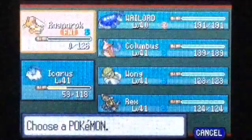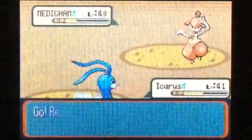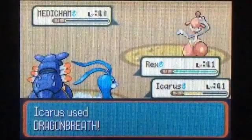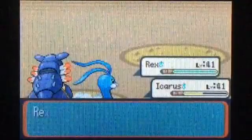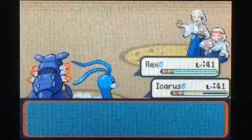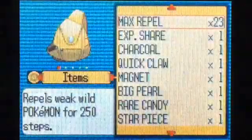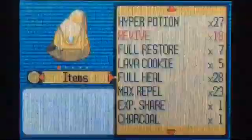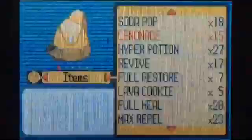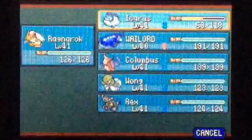That's really annoying. I'll heal here. I don't think that Psychic kills without the crit — Medicham has terrible Special Attack, I do not think that kills without a crit. I'll heal up here and use a couple Lemonades.